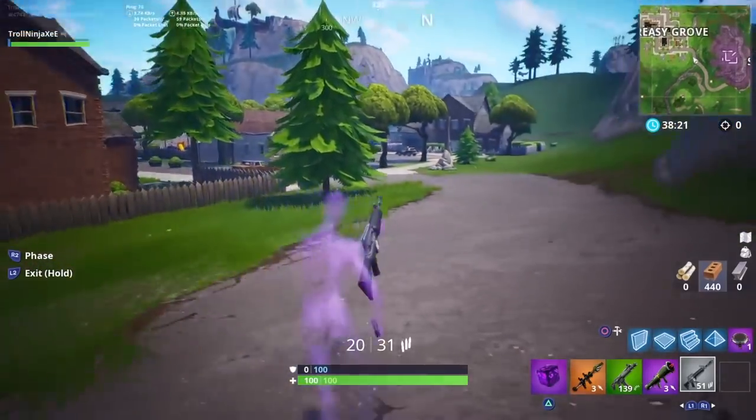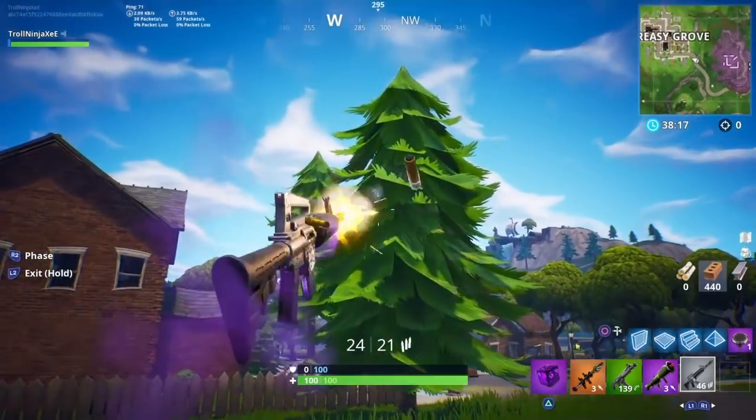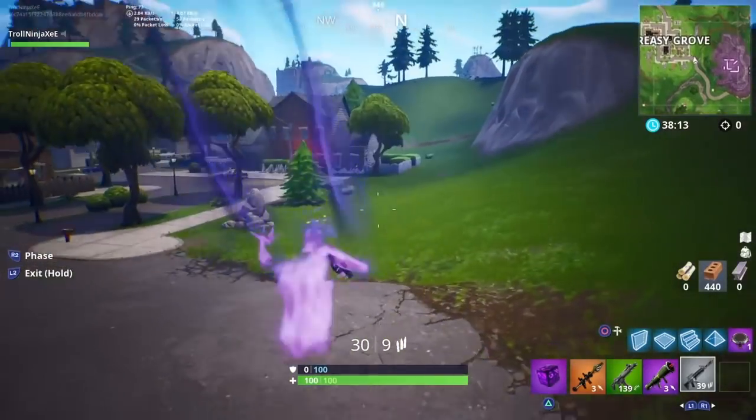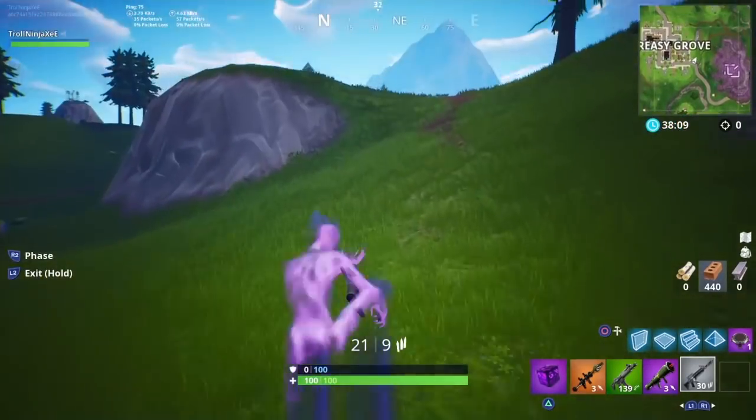We are back with some more Fortnite glitch video. In this video I have got this amazing god mode glitch for you guys, which will allow you to use any gun you want in the shadow mode. This glitch will make you completely invisible because you guys are going to be in the shadow mode, and with that you guys can use the gun.